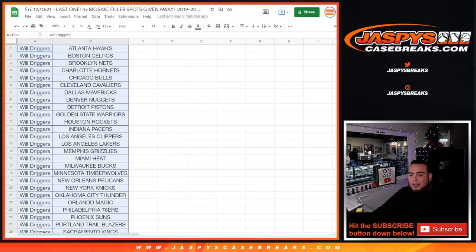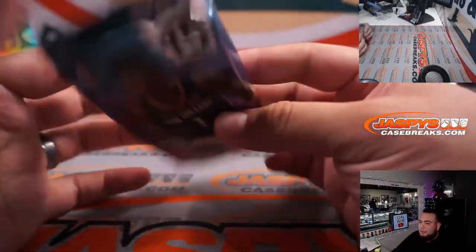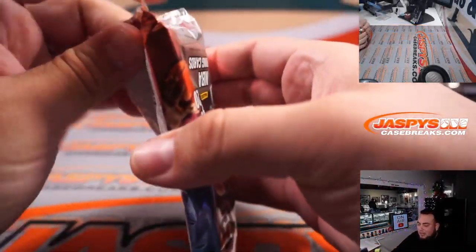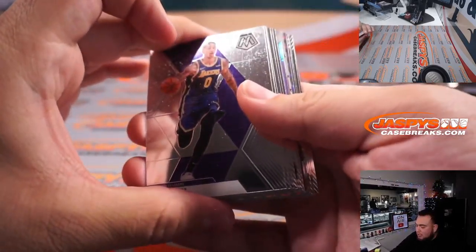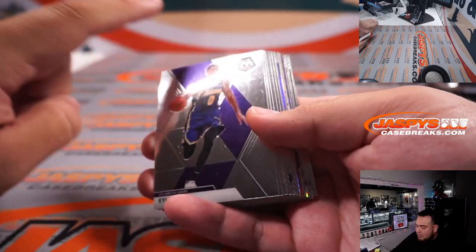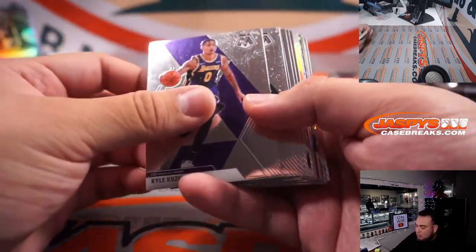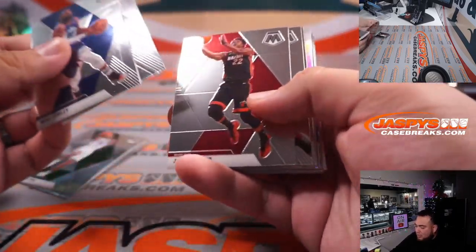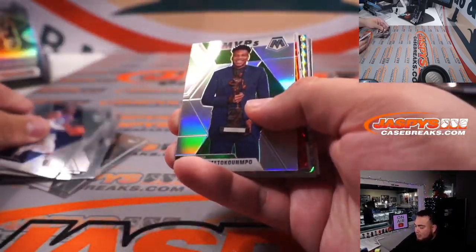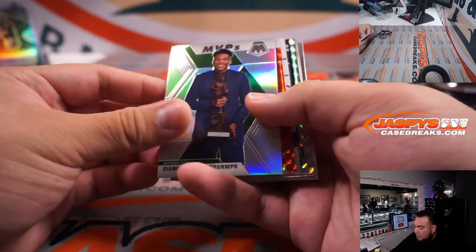Let's quickly do your pack break. Maybe we get something nice in here. This is like a fresh box of mosaic hobby. We haven't seen anything super crazy yet. I'm hoping we pull an autograph and maybe potentially something nice. The packs are sticking to each other, but I think I do see a color back here — something there.